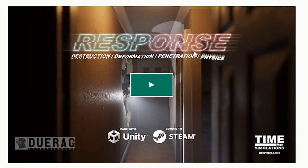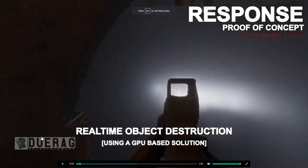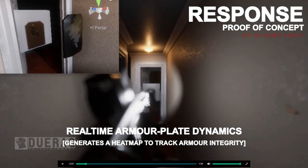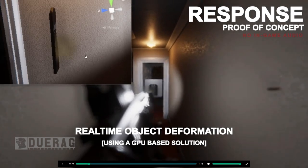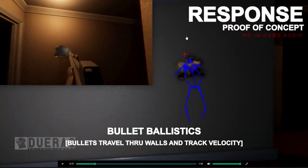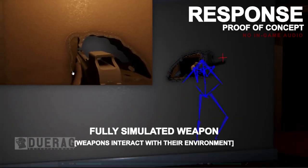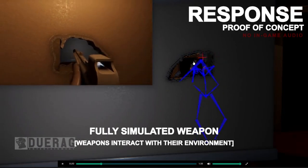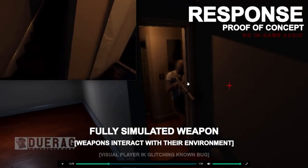Let's check out the Kickstarter — and there's a video. Real-time object destruction using a GPU-based solution — no audio by the way. Real-time armor plate dynamics generates a heat map to track armor integrity. Real-time object deformation using a GPU-based solution. Bullet ballistics, bullet travel through walls and tracked velocity — this looks kind of cool. Fully simulated weapons that interact with their environment — you can see the gun colliding with geometry. Whoa, that face is creepy.